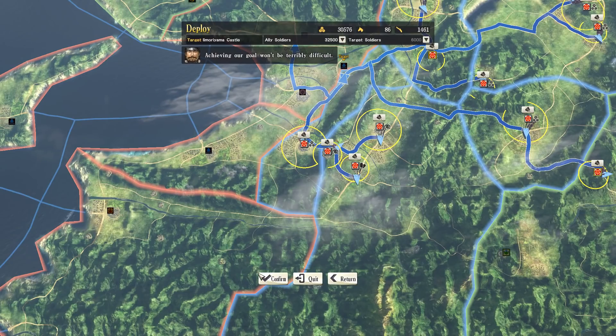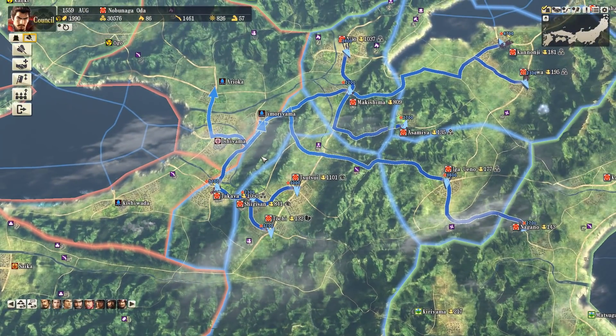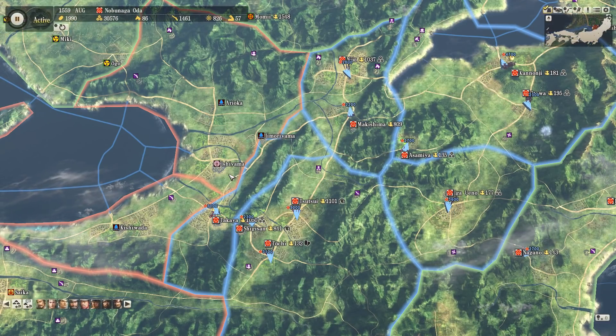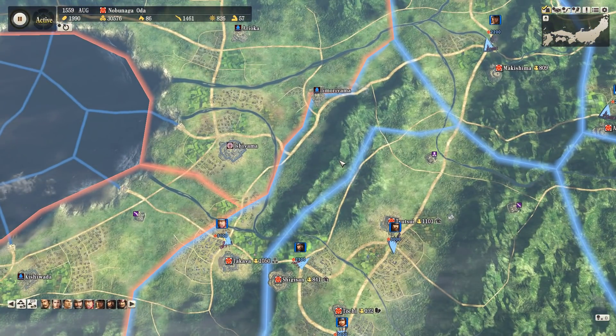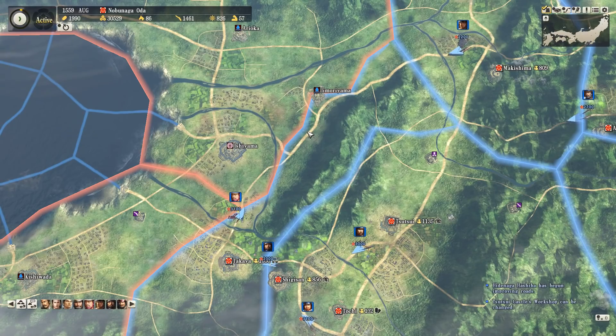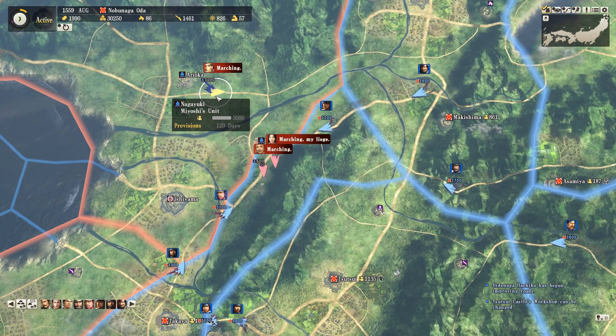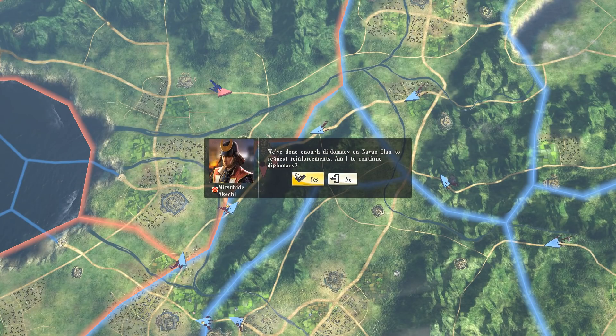The Honganji-Ishiyama stronghold there as well would be a nice target. So we're just throwing in absolutely loads of troops. We're going to have an advantage in that we have lots of castles close to the front line, while the Miyoshi's castles are many of them on Shikoku Island so they can't reinforce this position very well.